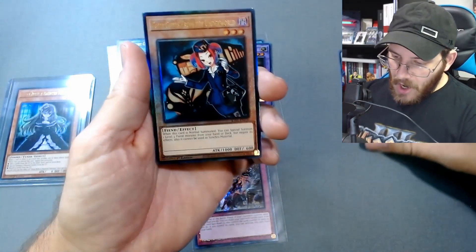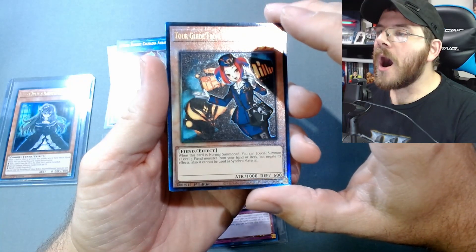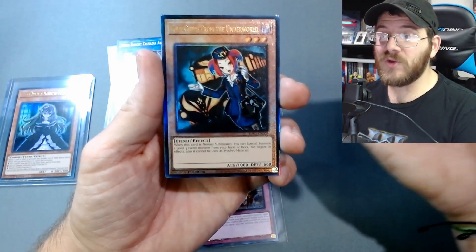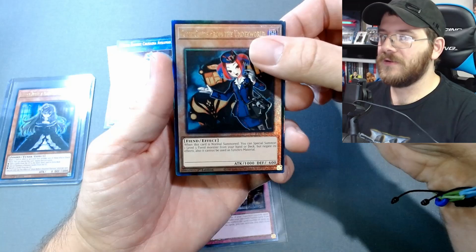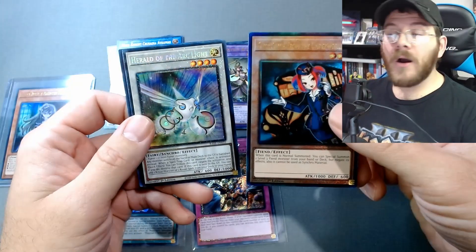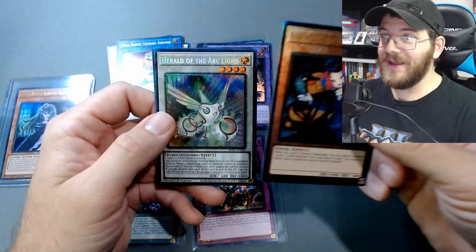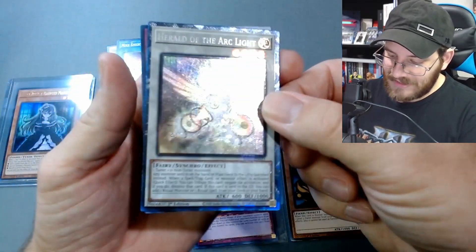Oh, this is the embossed kind and it's a cool one too — Tour Guide from the Underworld! Oh my god it's so cool, look at it — you see how it's raised, it's embossed, the whole edge is embossed. Oh my god it's so cool! This is like one in six that you can pull for this slot, and I can't remember what this slot's considered. Back to back — we pulled two embossed ones back to back, and we just pulled Herald of the Arc Light also in another rarity, not the base rarity. Wait, no — this isn't the embossed one, this is a Collector's Rare.